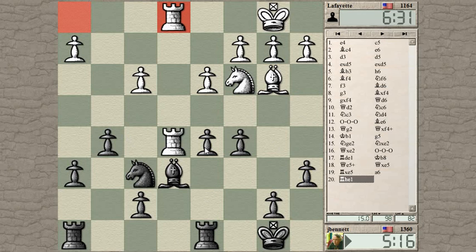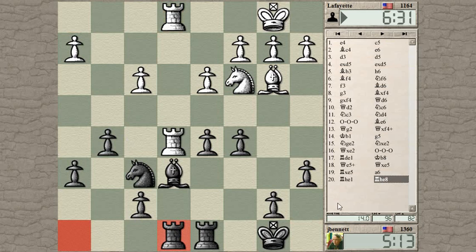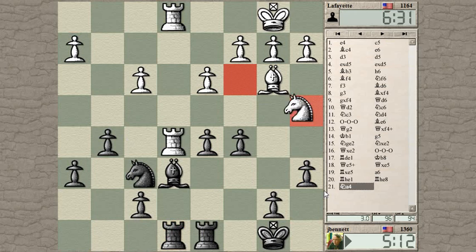The bishop trap is a lot more attractive after trading down. Put my rook here and then move the bishop with tempo. He's going after this pawn — yeah, it's a good idea, but now the bishop is trapped.